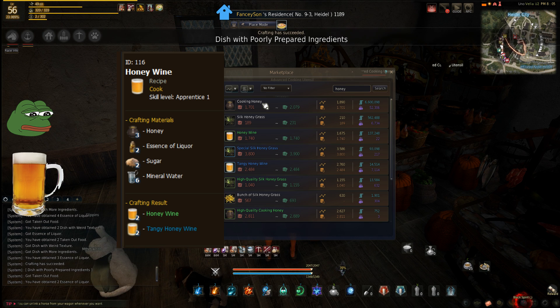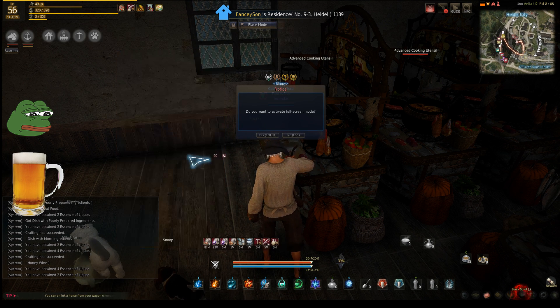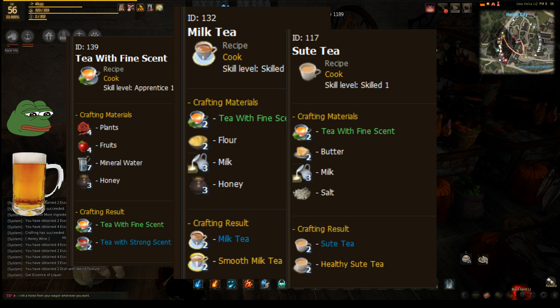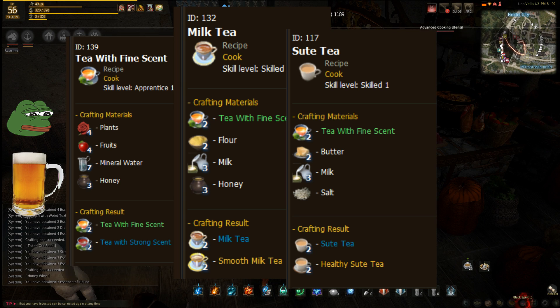I'll get more into the Imperial items in the next video. One of the main goals of this — you can pause or screenshot this if you need the recipes. The tea with fine scent: you can actually mass produce that too — I'm going to show you that in a second. But later on, the milk teas and these other teas — milk is very important. You're going to get tons of it from power leveling cooking. And this tea with fine scent is pretty easy as a base item. After I show you how to get the milk, you'll be able to mass produce this milk and these teas, which also sell really well in the marketplace. You can also do Imperial, but that's kind of hit or miss right now with the recent nerf on Imperial crates.